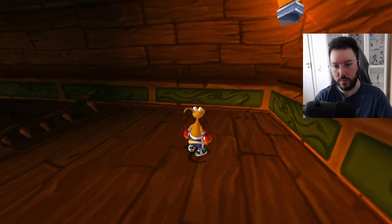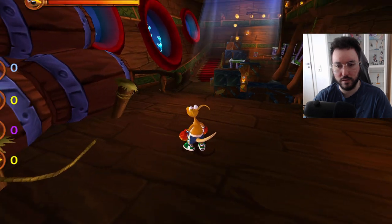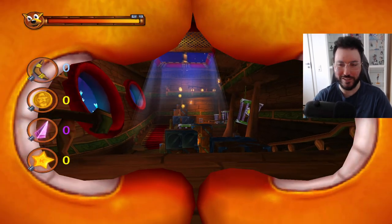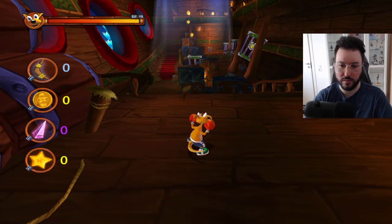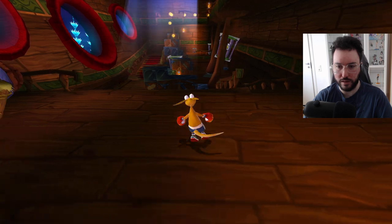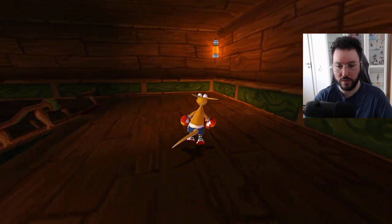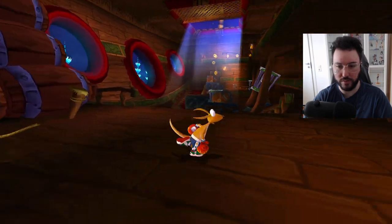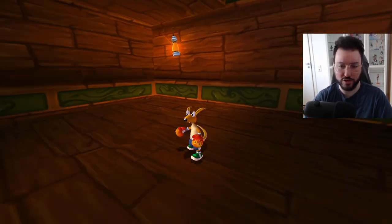Y does nothing, B rolls, and B is also a butt slap. Alright. Oh okay, this is cute — he uses his hand to kind of become like binoculars. And if you hold the right button it kind of makes it so that you can move horizontally without having to turn. That's cool. Oh yeah, obviously because he's a boxer, so doing that makes sense.